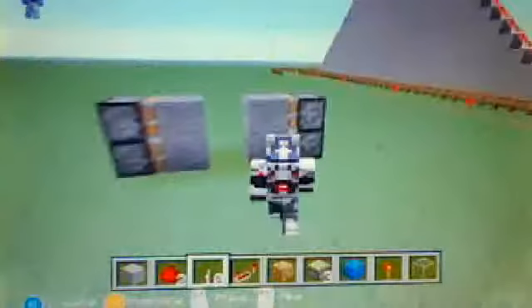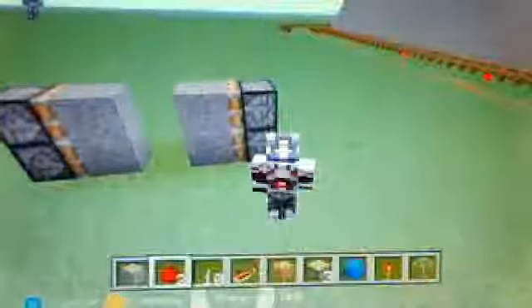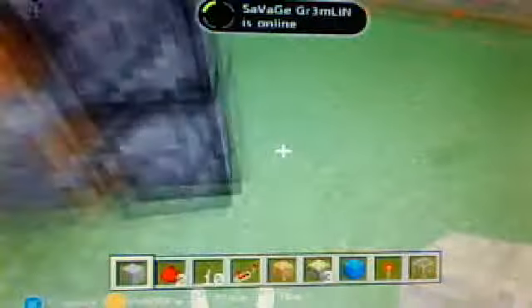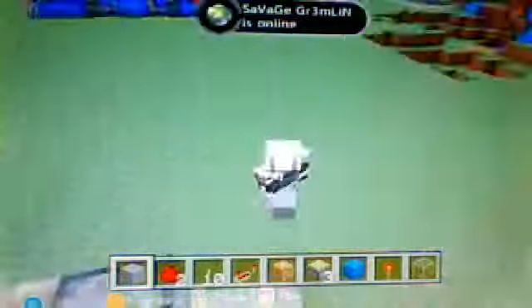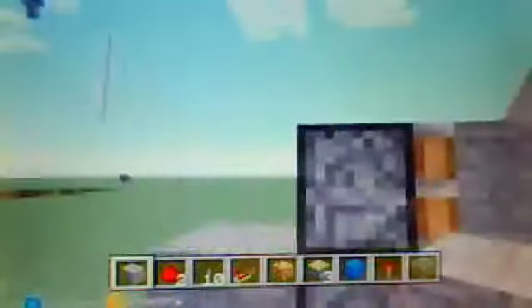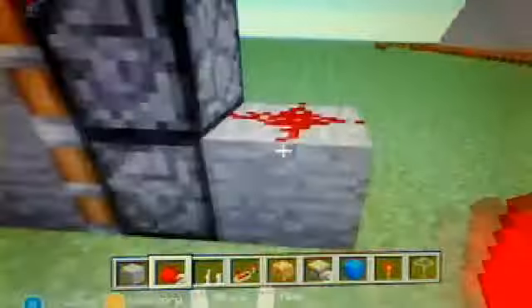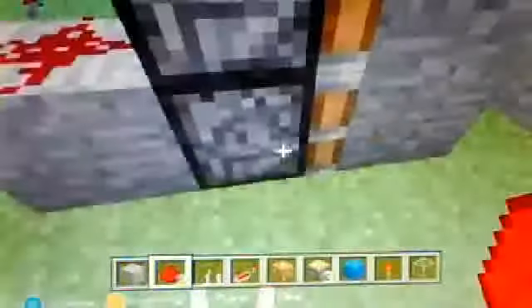This is what you should have. What you want to do — and this is very important — is you want to take the block that you are using and place it one away from the piston that you see, particularly on the bottom, so you can program both. That's the reason: once I put the redstone here and activate it, the current is going to try to push this block and activate it.